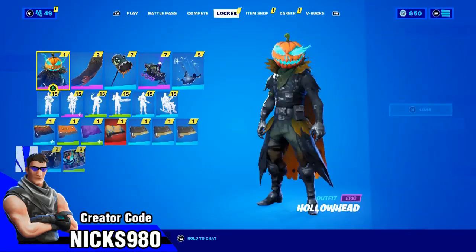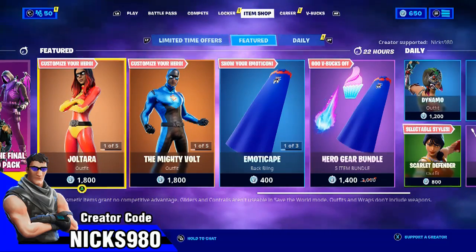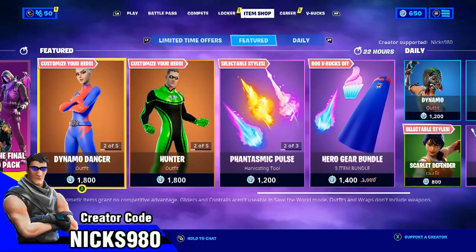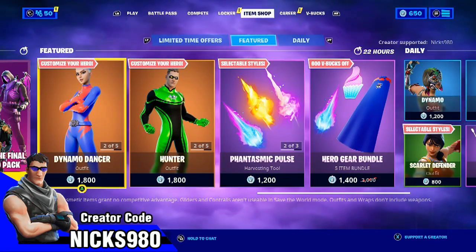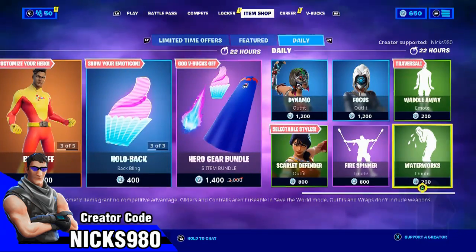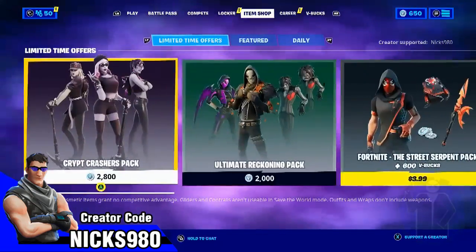Those of you who want to purchase stuff out of the item shop, you can punch in my creator code which is at the bottom of the screen. Whether you bought V-Bucks or got them free out of Save the World or through your battle pass, you can spend those and it just helps me out when you have my creator code in there.